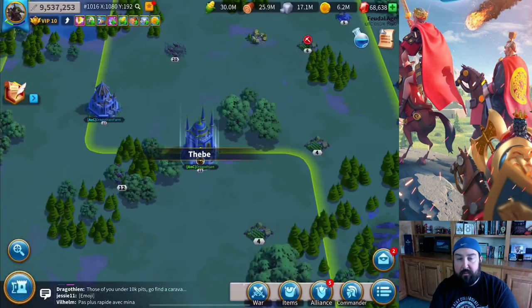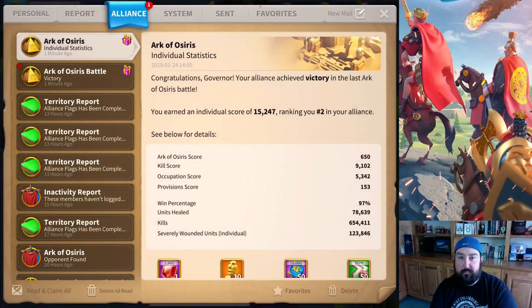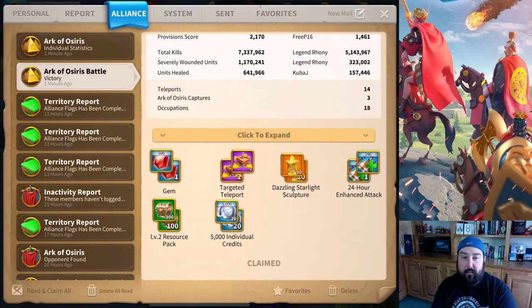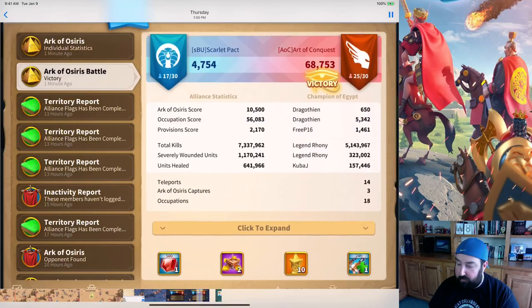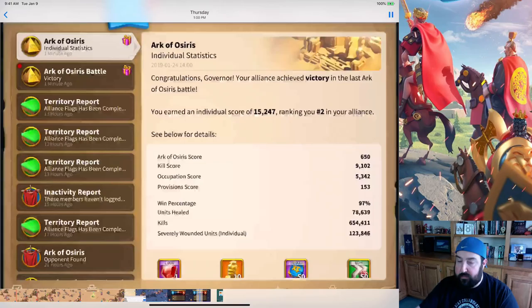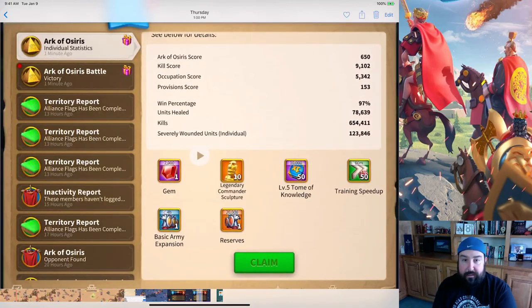If you're a participant, you get the main rewards. So you get 10 legendary sculptures, 500,000 experience, 50 hours of training speed up — which is awesome — 2,000 gems, another basic army expansion which is 25%, and a 20,000 army reserves card — which is awesome. You need that to crank up your troop output when you're training them up. Whether I won or lost the rewards are pretty good. I think if you lose you just get half of everything. And if you lose, you still get some stuff. So it's worth the hour of activity one way or another, but certainly winning is obviously better.